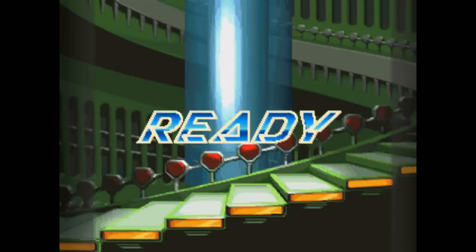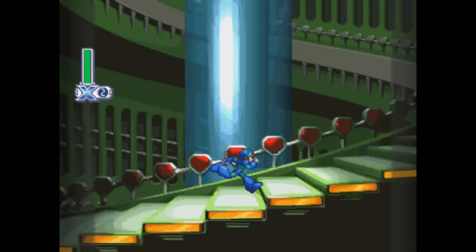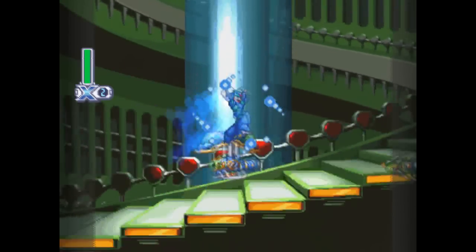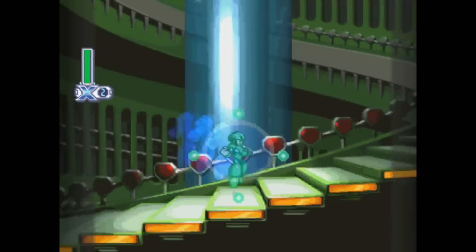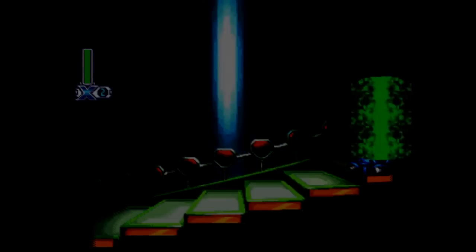Most of the enemies in this stage — really all of them — don't come too much in the way of threatening X, but they definitely get in the way. The biggest problem areas were the last two in this first section here, because as most speedruns go, the terrain is really X's worst enemy.